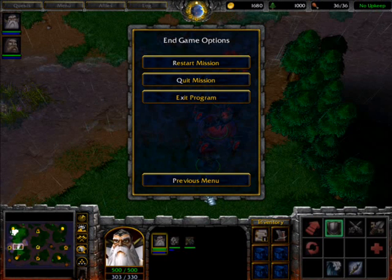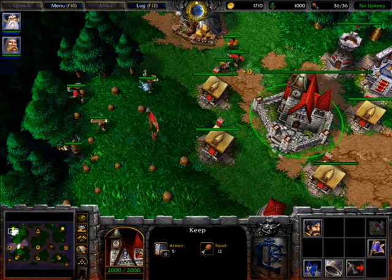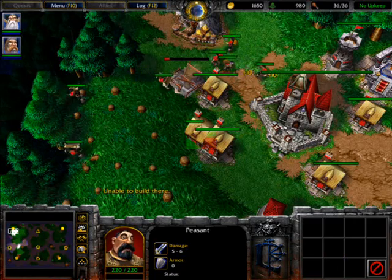Hey guys, this is Tommy with the capital Z and welcome to another one of my tutorial videos. This will be a tutorial over hotkeys. Hotkeys are just shortcut keys on the keyboard that let you build buildings, use abilities, train units and whatever you want to do much faster than scrolling on the mouse.